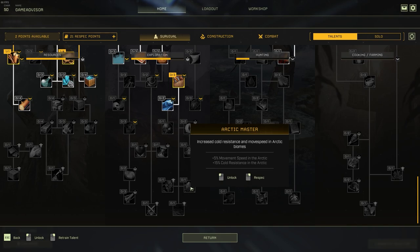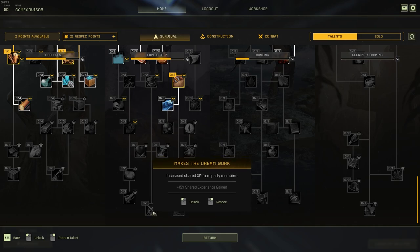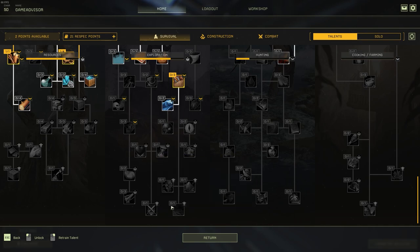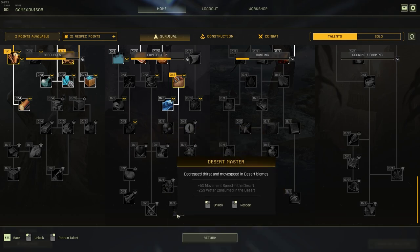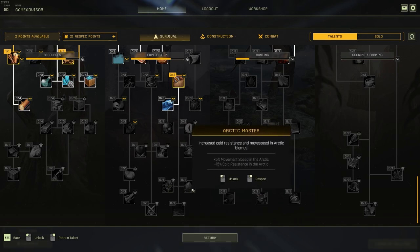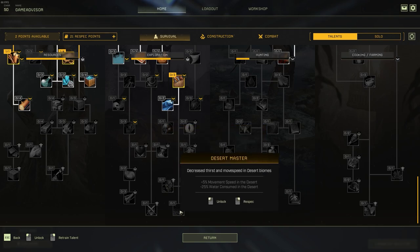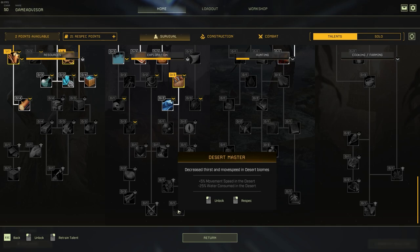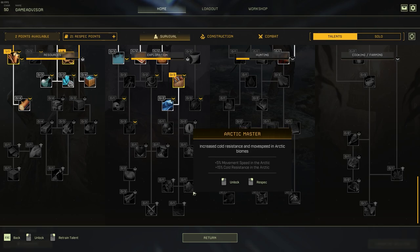If you do go all the way down in the exploration tree, there are some pretty powerful ones at the bottom. 'Makes the Dream Work' increases shared XP with party members by 15% — it's free XP, why not take it? Otherwise, we have Desert Master, Arctic Master, and Forest Master, each giving you 5% extra move speed while in each of the three biomes currently in the game. They also give resistance to that biome's weather or some extra health regeneration. We'd really only be taking these for the extra 5% move speed per zone.